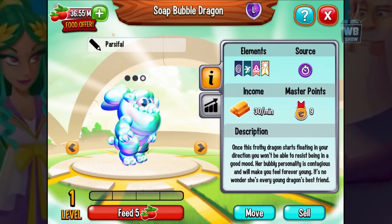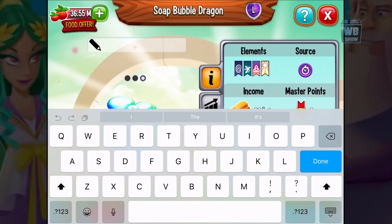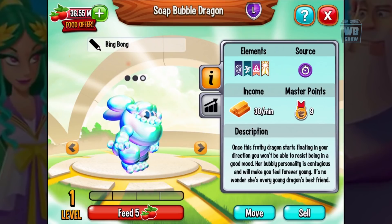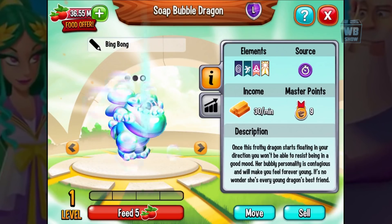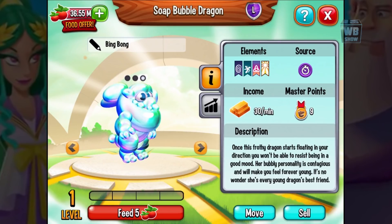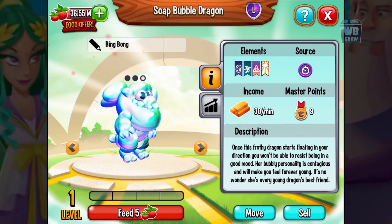It says she's every young dragon's best friend — and you get what I'm saying if you watched Inside Out. In that movie, she had this imaginary friend named Bing Bong who was only around when they were kids. That's exactly who we have here: every young dragon's best friend because it's sort of an imaginary friend. And you're probably wondering why it's kind of see-through, since Bing Bong's coloring is purple or pink.